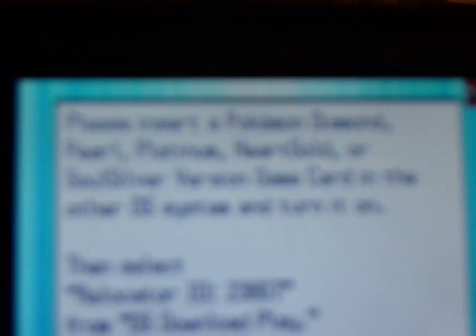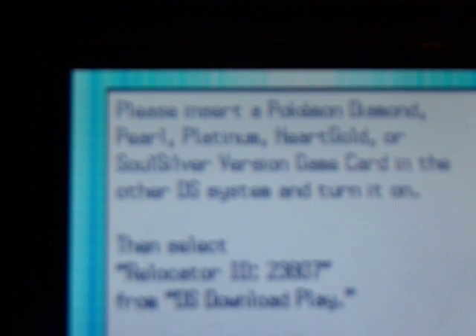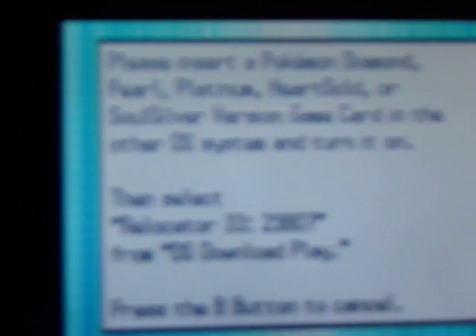Somebody who can give you another DS to use. When you do that, you want to insert one of your Pokemon Diamond, Pearl, Platinum, HeartGold, or SoulSilver games inside that other DS. You would turn that on and go into DS Download Play, which is in the main menu of your DS — right here.